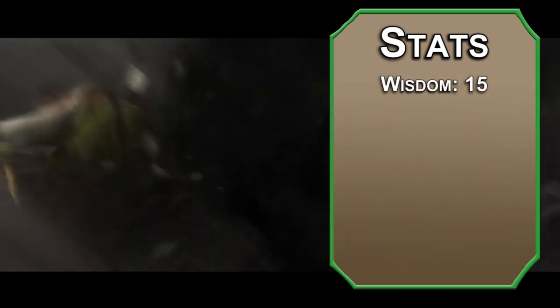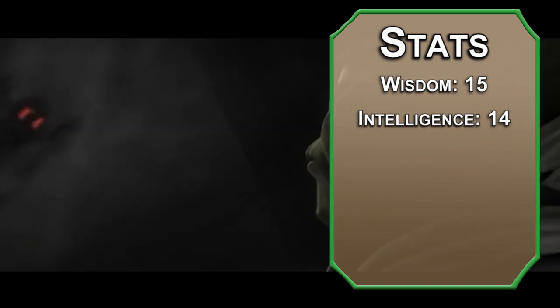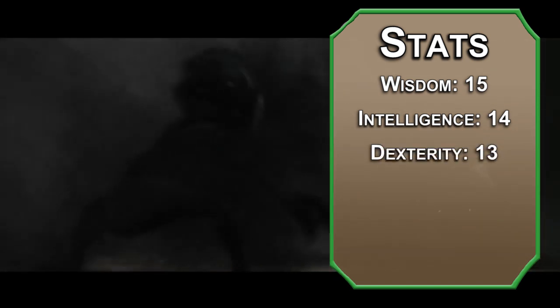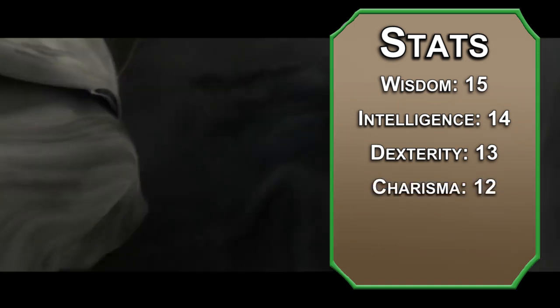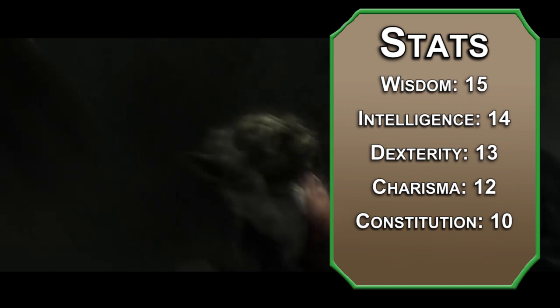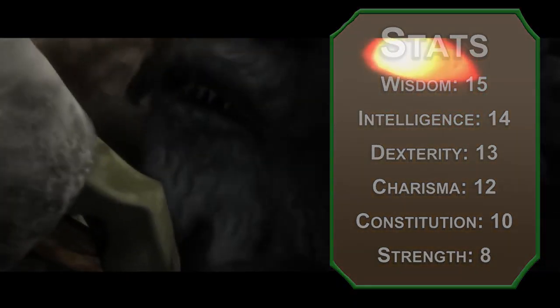For stats we're going to be using the standard point array from the Player's Handbook. You can roll if you want, just make sure you're hitting these multi-classing minimums. Wisdom will be number one here — the Force is strong with this one. Intelligence after that, it will help us with our Force powers. Dexterity next, Yoda is a nimble little dude. Charisma is pretty good for someone who speaks in reverse, so keep that pretty high. Constitution's on the lower end — he's old but still fairly tough. Finally we're going to be dumping Strength; no need to lift something when you can levitate it.